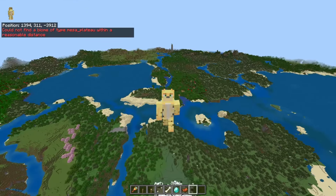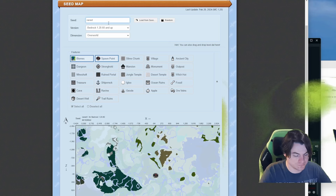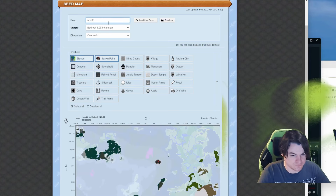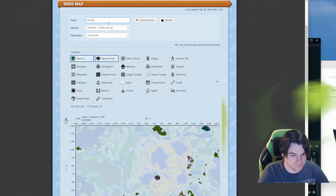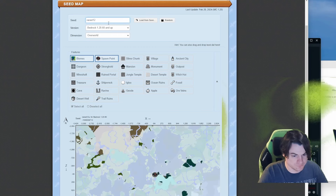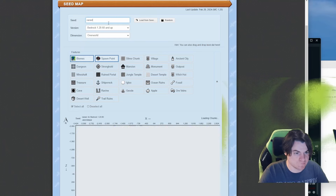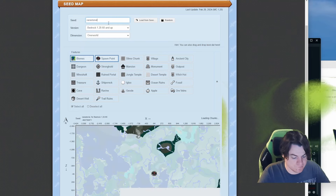Instead, what I decided to do was get technical with it, and so I went to chunkbase.com. They have an app where you can see the biomes of a seed and specifically highlight the ones you want. I put the nine biomes in for each of the nine wolves, then searched thousands of seeds by hand to find the very best one for each of those nine biomes. I'll be showing you that right after I quickly dive into a really interesting seed that came out entirely unrelated to this about an hour before the announcement.